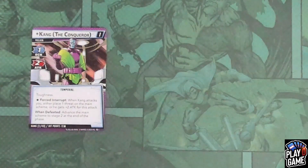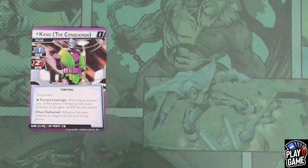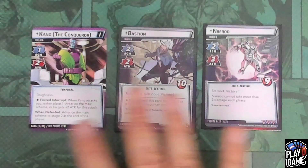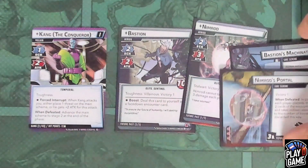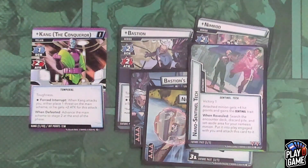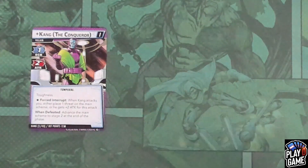Now let's look at ways to change up the modular sets to enhance the overall thematics, difficulty, and enjoyment of Kang. The first recommendation — because Kang is master of the Temporal Stream — is the Future Past modular set from Mutant Genesis, featuring Bastion and Nimrod. These are characters from alternate realities and alternate future timelines, so this fits thematically. It has nasty side schemes like Bastion's Machinations and Nimrod's Portal, and the Nano Sentinel Tech, which goes and finds your Nemesis and adds plus four hit points to it — a second opportunity for your Nemesis to come back before the finale.